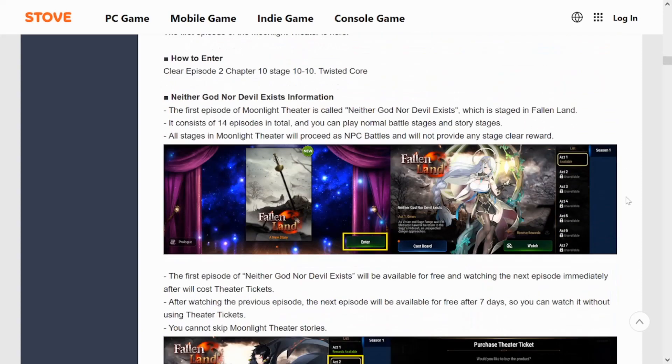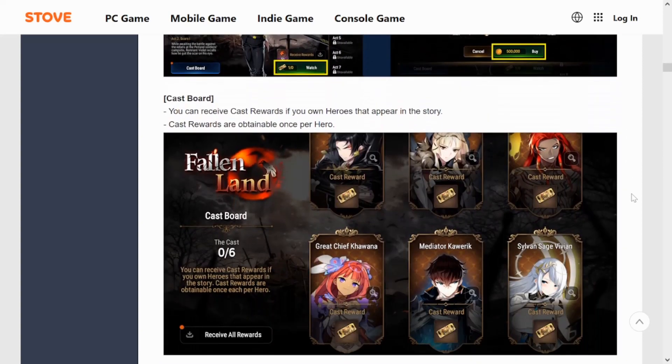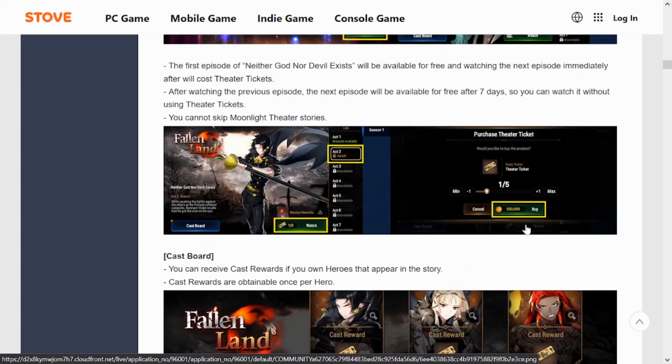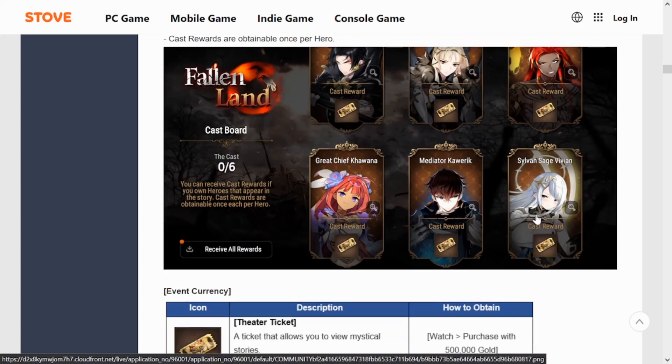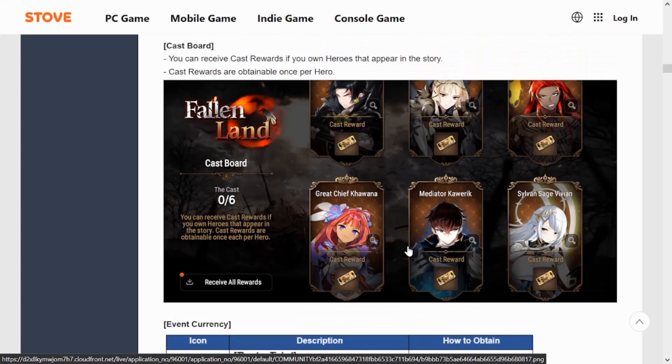Moonlight Theater — 'Neither God Nor Devil Exists' — this is the new ML Theater. We're going to get more story on the ML units, with specific rewards for clearing each act. You do need tickets, and if you own the Moonlight units shown on the cast board you get a free ticket for each one. You can also buy tickets from the shop for 500k gold each. Hopefully you have at least the four-stars, but having every ML five-star is going to be rough.